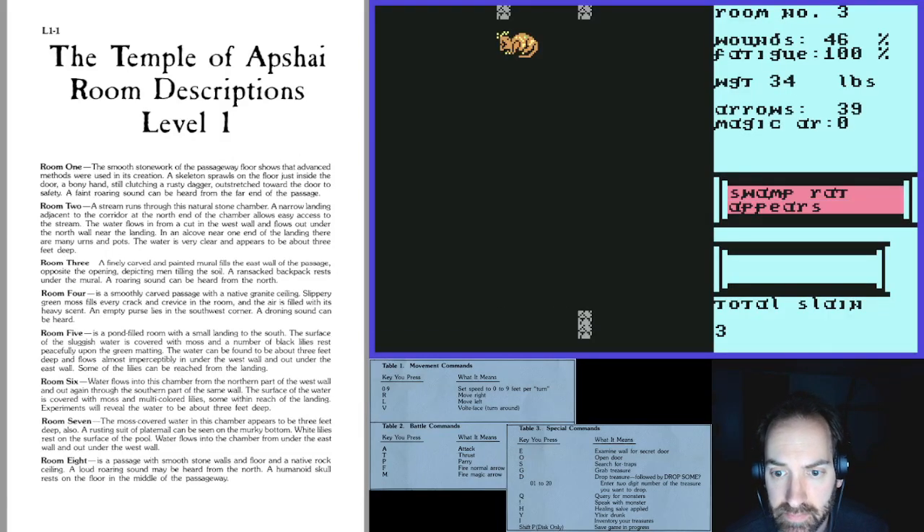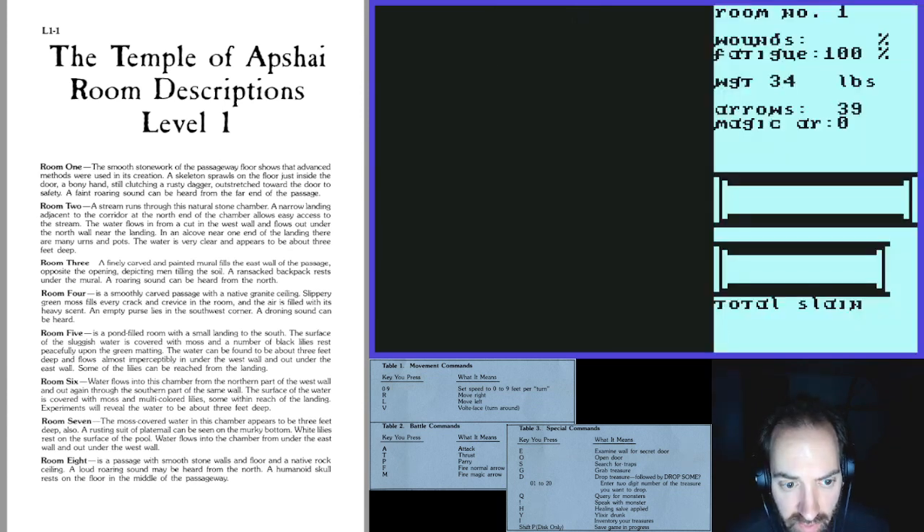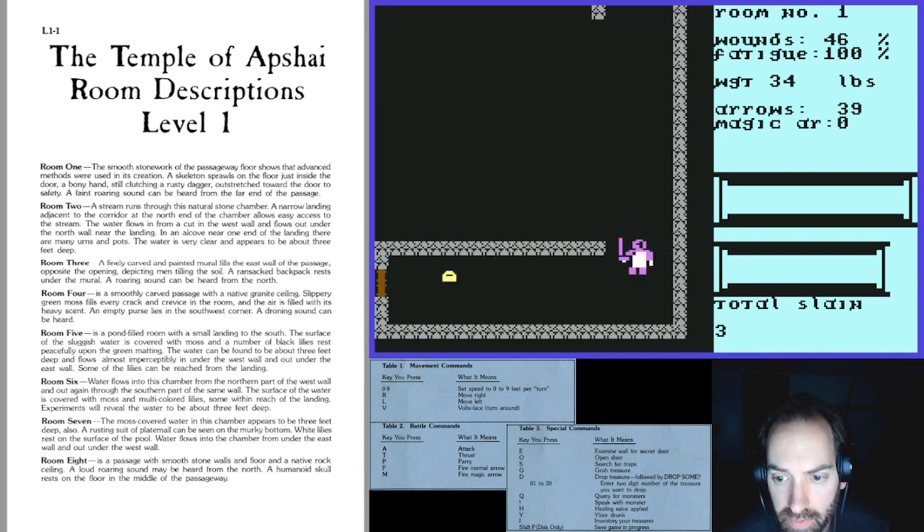We got a swamp rat appearing. I'd like to be shooting arrows at him but I'm just going to leave — I'm already at 46 percent health and there's a good chance I'll get attacked by something else. I can see there's just more trash here anyway.